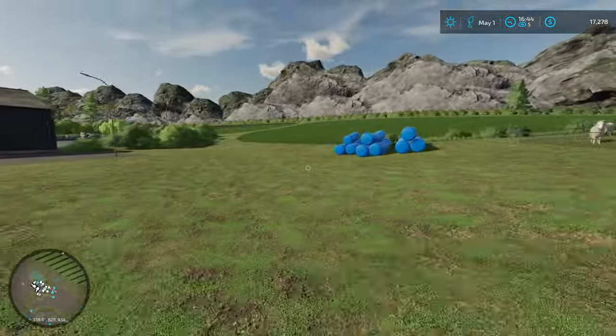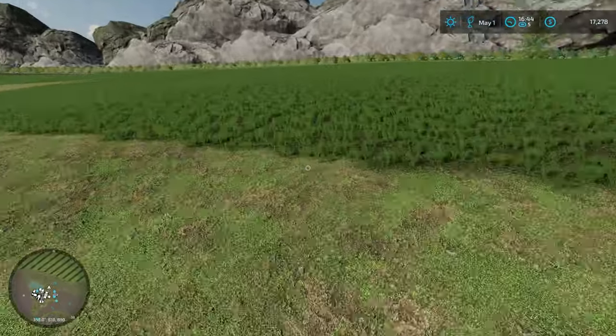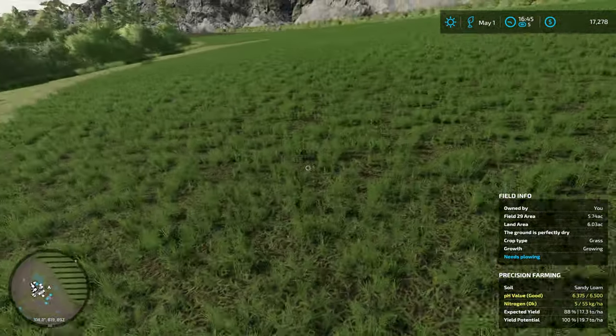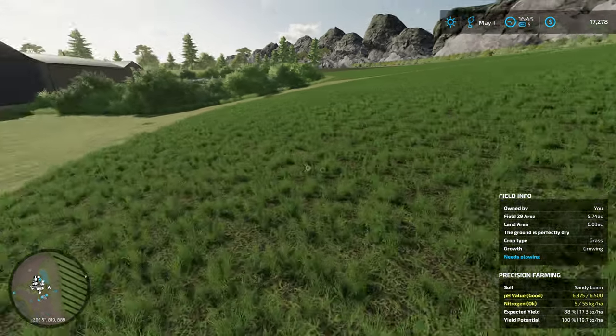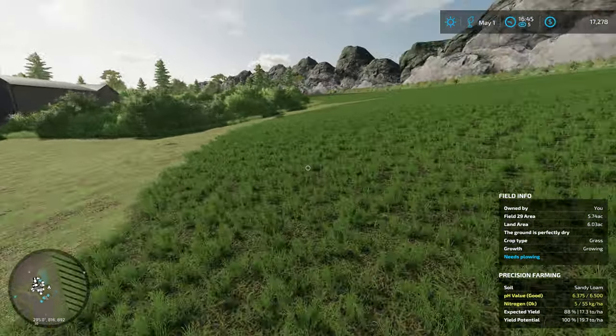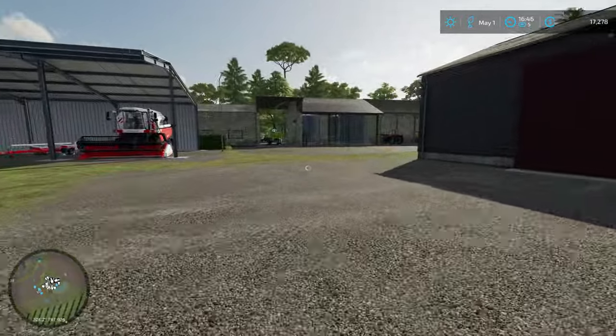Let's take a quick check on the grass and see how it's progressing. The pH and the nitrogen are not the best, so we'll probably end up doing some lime and fertilizer on that field in the next episode.